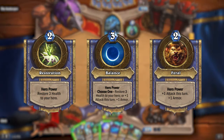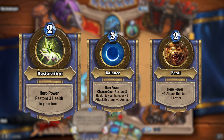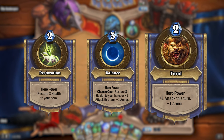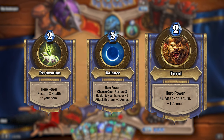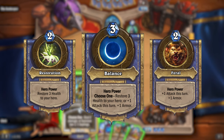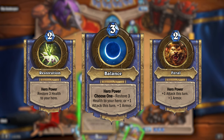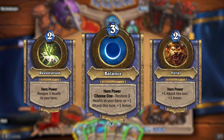So what are these new hero powers? Well, you could choose the hero power Restoration, which will restore 3 health to your hero for 2 mana. Or you could choose Feral, which is just the old Druid hero power that gets your hero plus 1 attack this turn and 1 armor for 2 mana. Or finally you could choose Balance, which has choose one: restore 3 health to your hero, or plus 1 attack this turn and plus 1 armor — basically letting you choose between the other 2 hero powers, but for 3 mana.